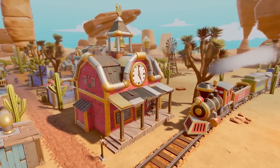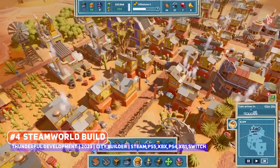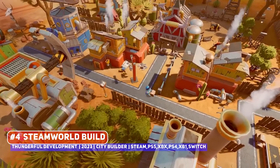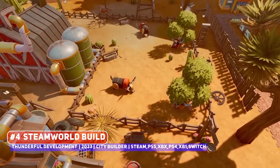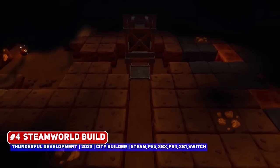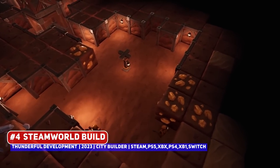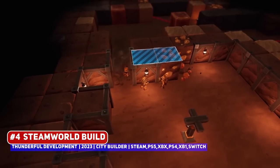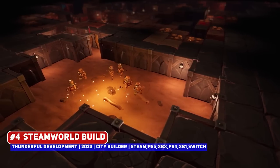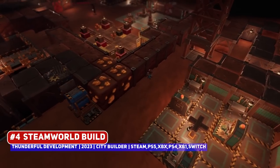In case you missed it, a new SteamWorld game was announced titled SteamWorld Build — a city builder title which is new for the franchise, and notably the first 3D SteamWorld title in the series. The host played the demo and was impressed; city builder fans will find something to love in this game, which seems to be heavily inspired by the Sierra strategy games of old such as Feral.